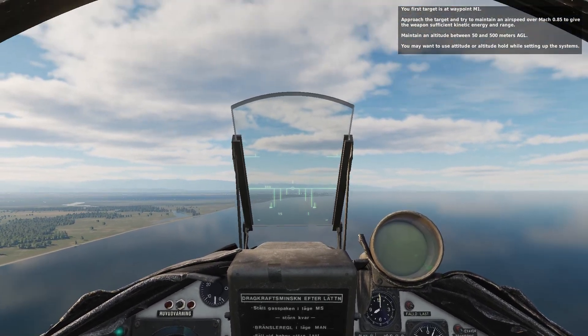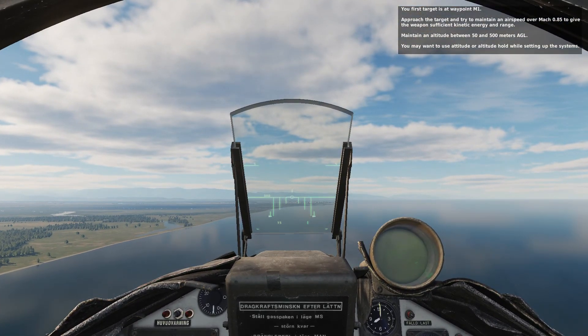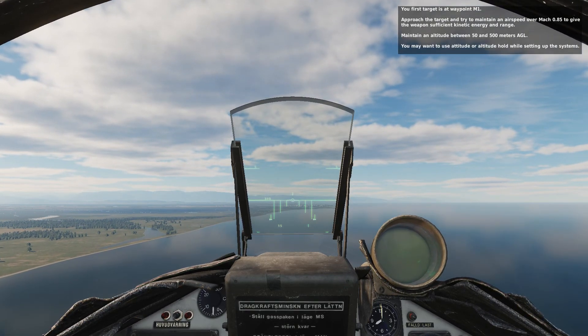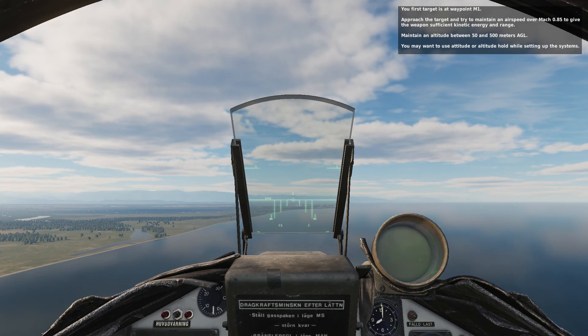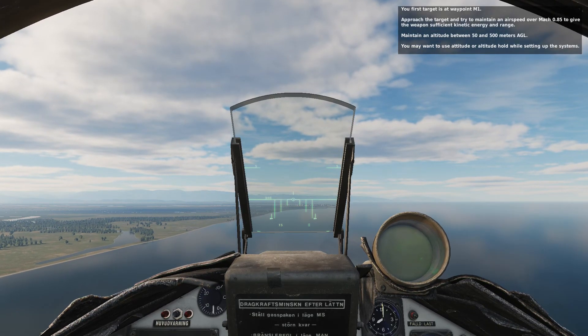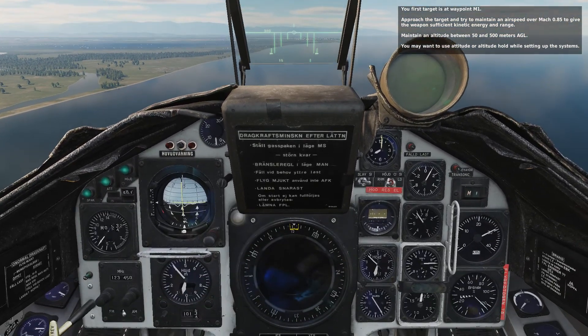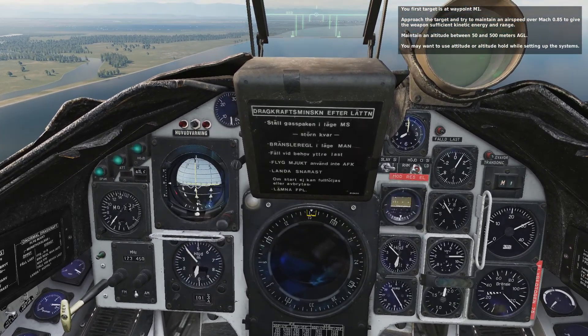Your first target is Waypoint M1. Approach the target and try to maintain an airspeed over Mach 0.85 to give the weapon sufficient kinetic energy and range. Maintain an altitude between 50 and 500 meters AGL. You may want to use attitude or altitude hold while setting up the systems.